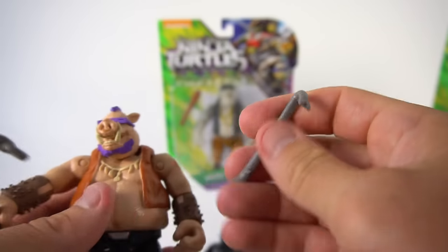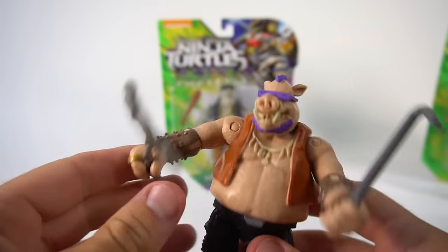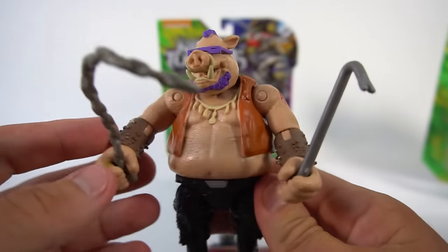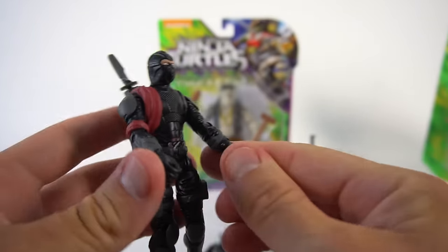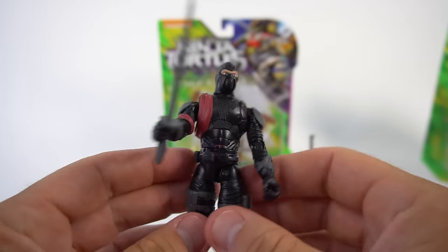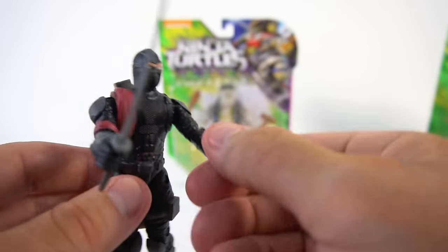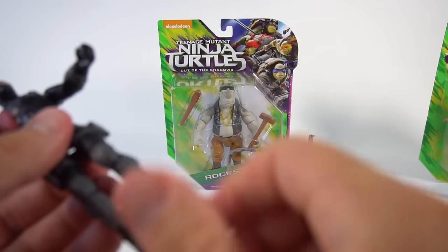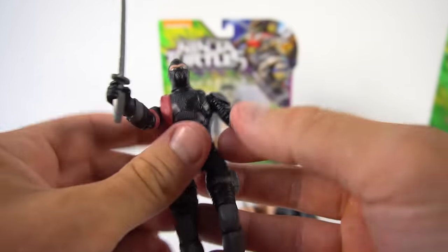Come here, you turtles. Give me that ooze that we've been searching for! And he's got a crowbar. I'm going to stomp some shell! And here's the foot soldier — he's like a ninja that works for the Shredder. So we put his sword right in his hand there. That's pretty cool. His wrist pivots, his elbow bends, and his shoulder goes around. His ankles bend, his knee bends, and his hip bends. So he moves pretty good.